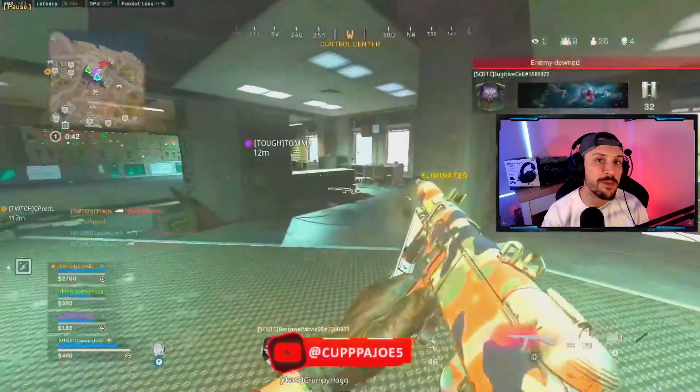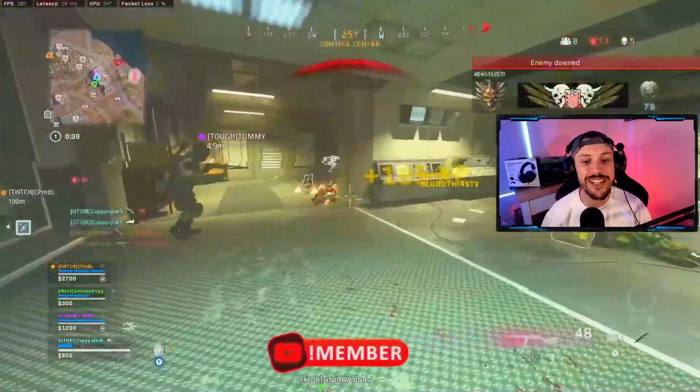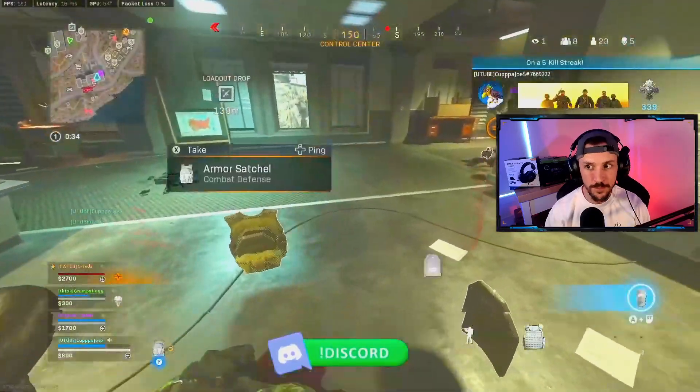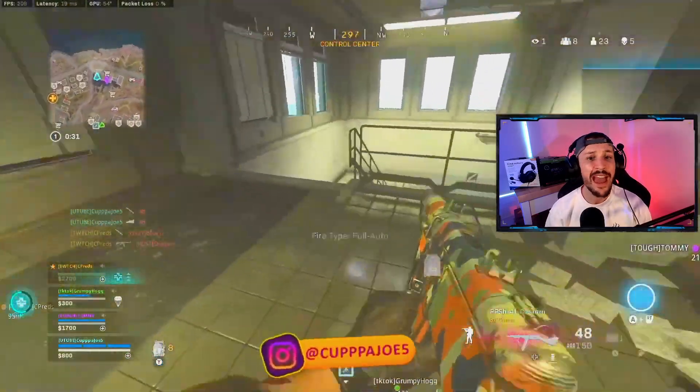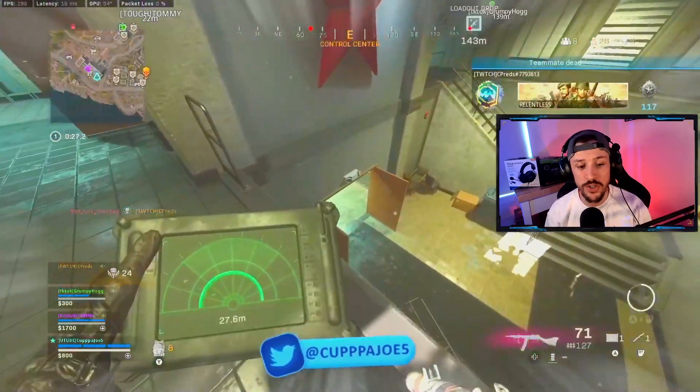This is the first example of where you really see how good this PPSH is in a 50/50 situation. Slide around the corner, get caught in a weird spot, and you just see how good that fire rate is and how good those incendiary rounds are. We have five kills already, seven teams still up, and of course we have a 71-round mag which is really good for trios and quads.